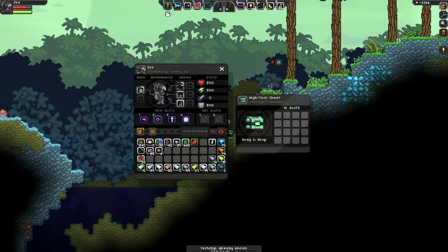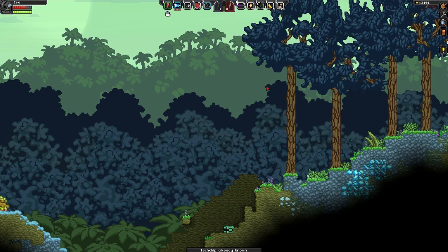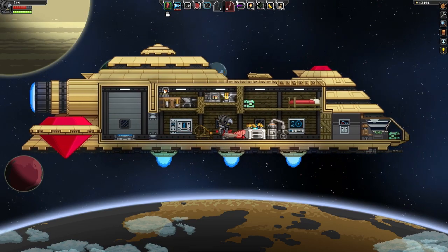And you're just going to want to click it, pretty much, and it will say that there's new tech available. I already have the tech, so it said it wasn't. Anyway, you're going to want to beam back up to your ship.